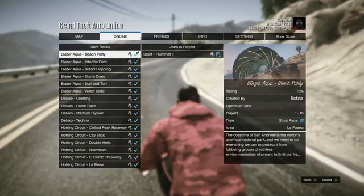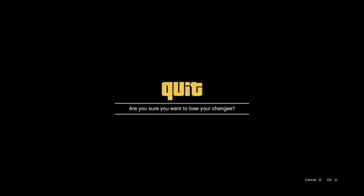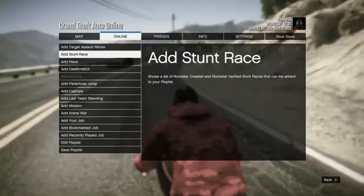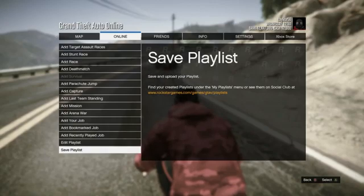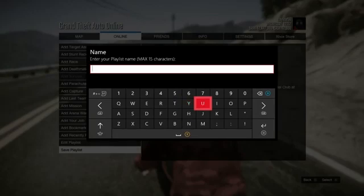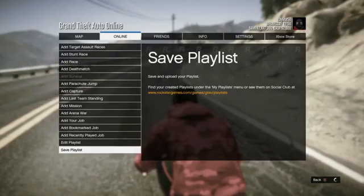Once you guys add it, just back out and then create and save the playlist. Just name it whatever you want, like 'RP glitch' or whatever. This is best for people with a low level, because you need to upgrade stuff like your weapons, and you need upgrades for your cars like colours and all that - you can get those unlocked really quickly with this glitch.